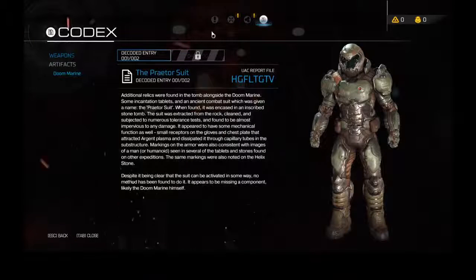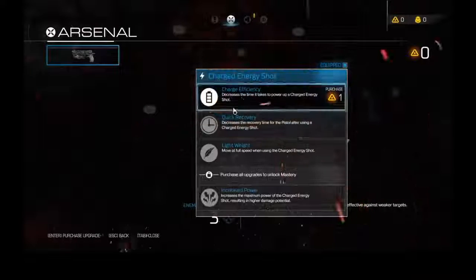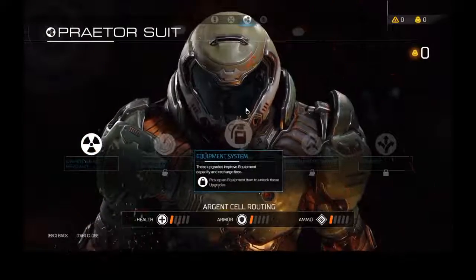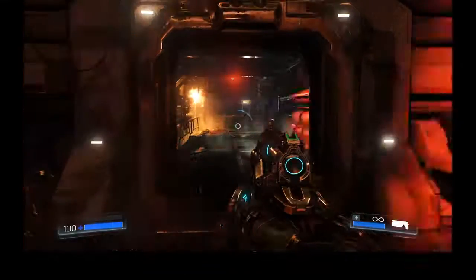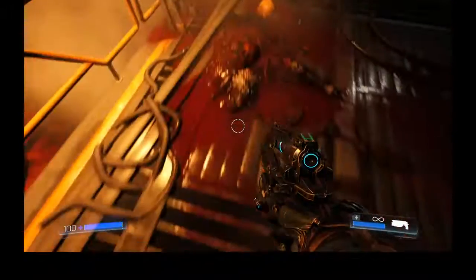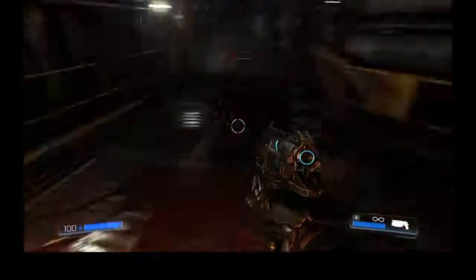Unknown. What are these other things? Upgrade points. Right, I do not have any of those. And Praetor Suit tokens, which I also do not have any of those. Cool. That's how to do the charge. That is a significant amount of human disassembly.